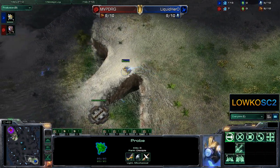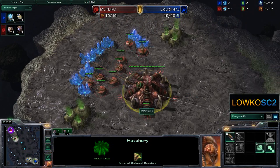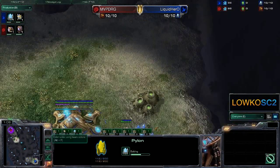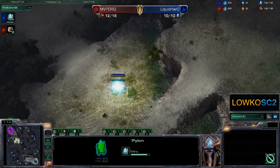Liquid Hero only needs to win one more game, whereas his opponent DRG needs to win 3 more. They always say doing math on YouTube videos or on stream is a scary thing to do, so I'm not going to do that too much. Here we go — we see already a nice stylistic choice right here by Liquid Hero, opening up with a pylon on the low ground.